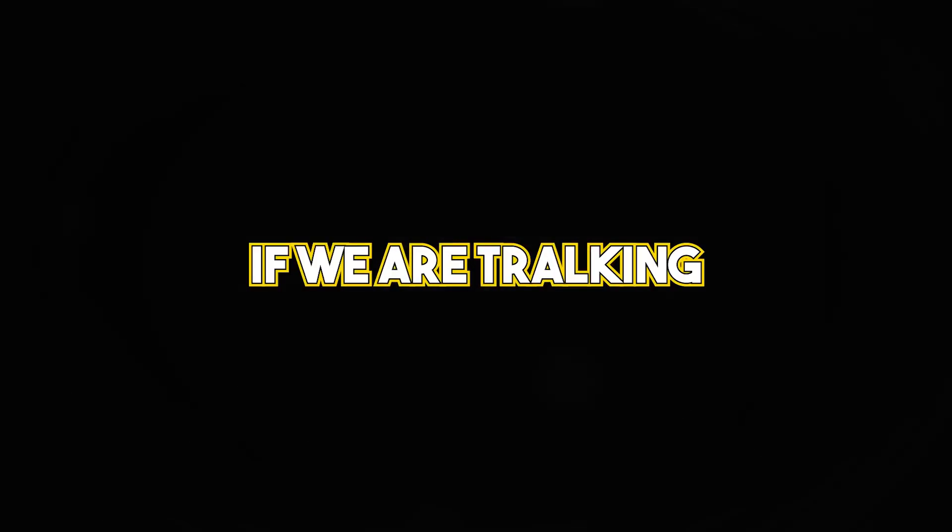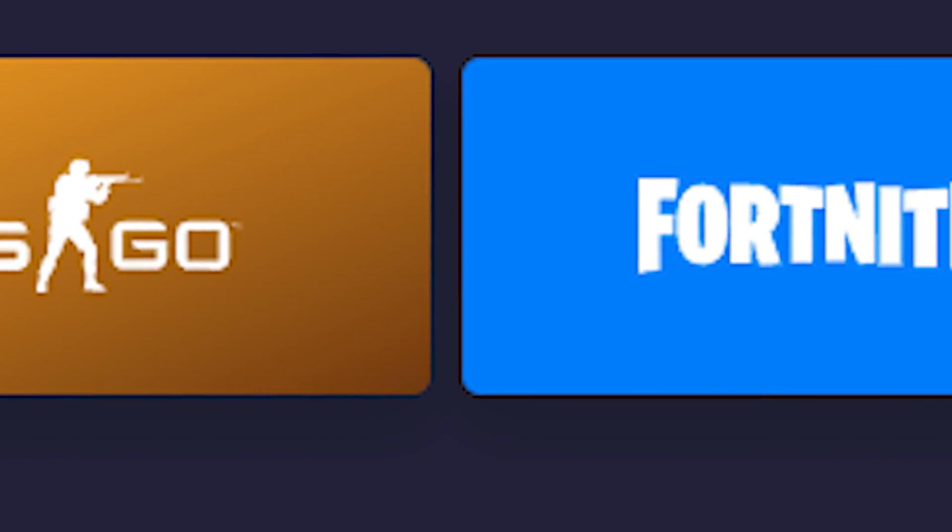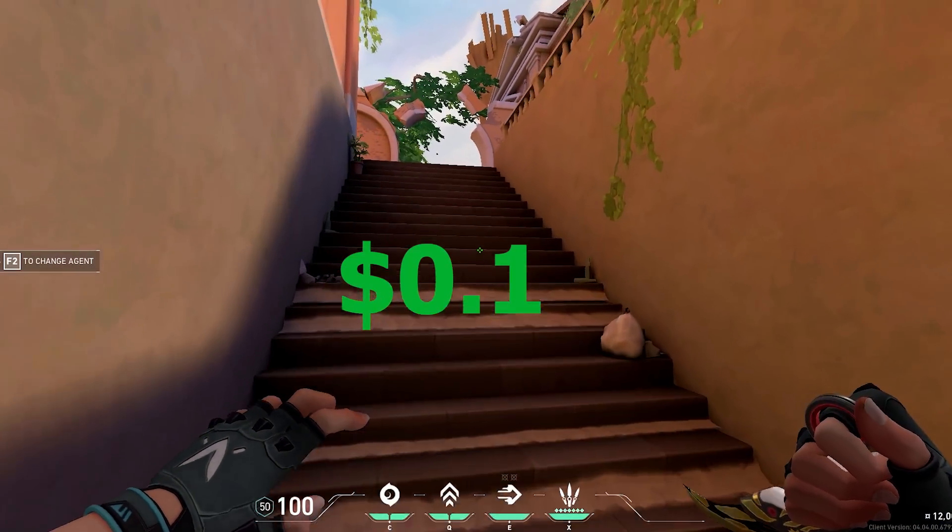If we talk about the best part, which is withdrawing your coins, there are lots of methods like Apple Cards, Amazon Card, Bitcoin, PayPal, and free skins of different games. And the best part is you can start withdrawing from as low as $0.10.